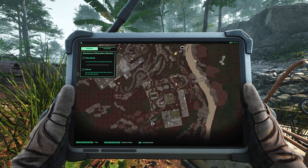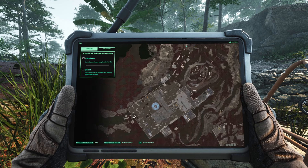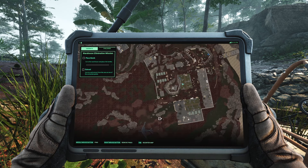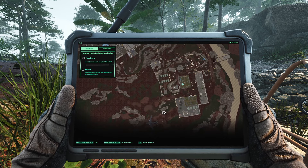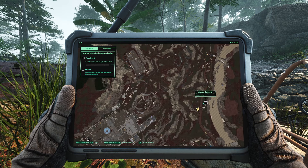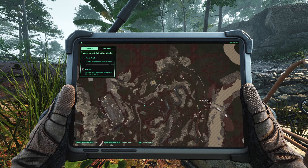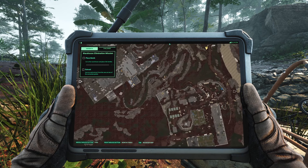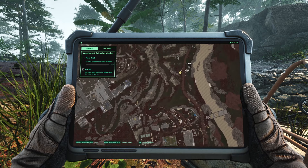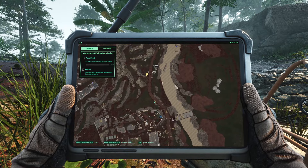The objective is to go to the warehouse and place the bombs. Trying to figure out the map — Tab to recenter, middle mouse button to ping. Mission items can be collected at the marked location. We need to figure out which building is the warehouse; there are a couple of different buildings and no objective markers.